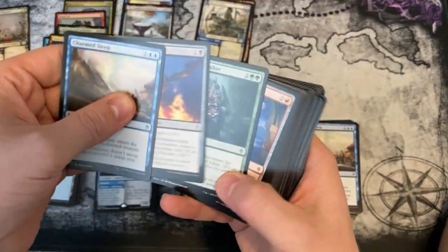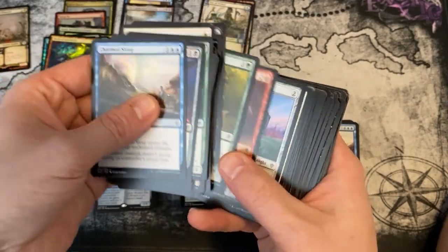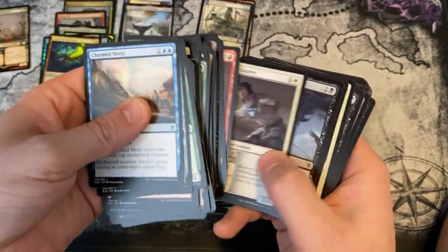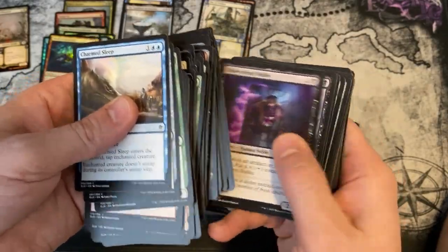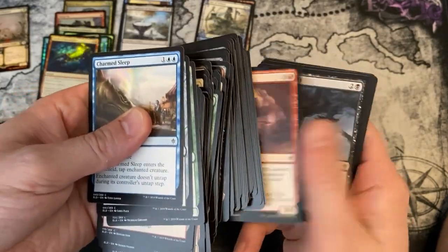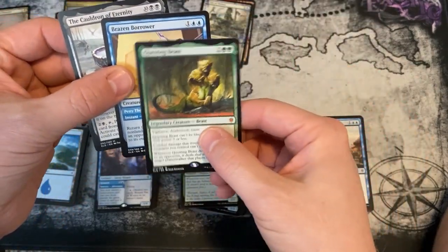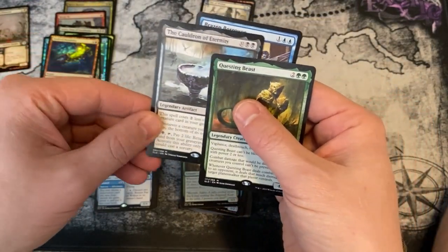And apparently you don't get special borders in the common slot, because statistically we would have had one by now and we don't. We also missed on the mythic sword — Embercleave or something like that — that thing's pretty good, it was part of the Arena champions deck. That's a disappointment. But we did get three pretty sweet mythics: Brazen Borrower, Questing Beast — probably the biggest price card we got — and the Cauldron of Eternity.